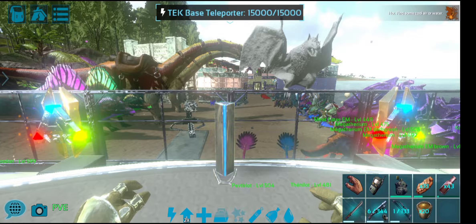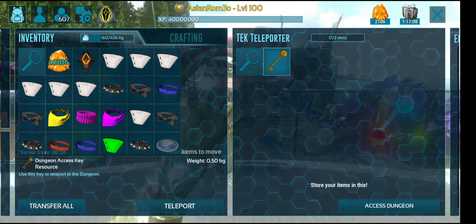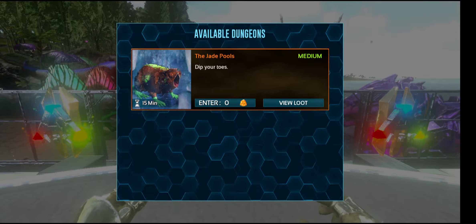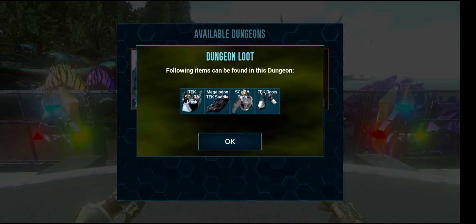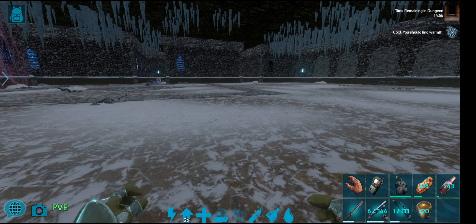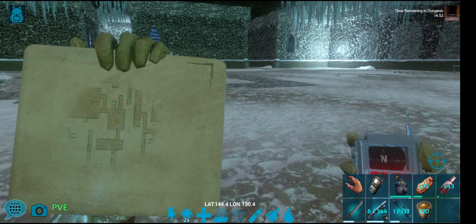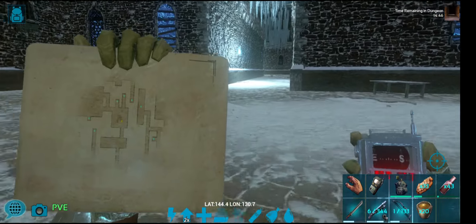Today's dungeon blitz is the Jade Pools - it's a medium dungeon and the loot pool is Tech Scuba Mask, Meg Tech Saddle, Scuba Tank, and Tech Boots. We don't need anything on this run so we're just going to farm the element today, maybe a better tech boot if we can get one, but I think I've got a pretty high tier anyway.